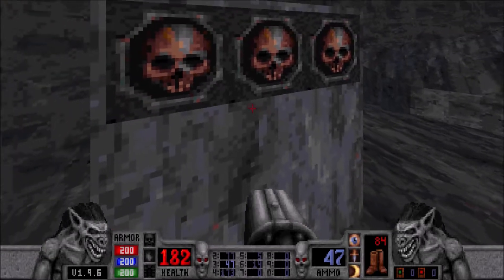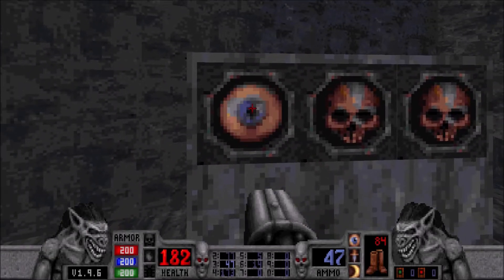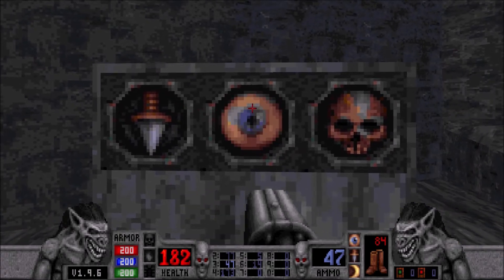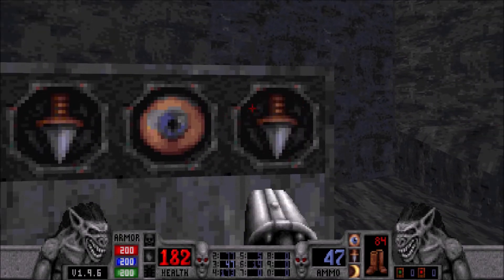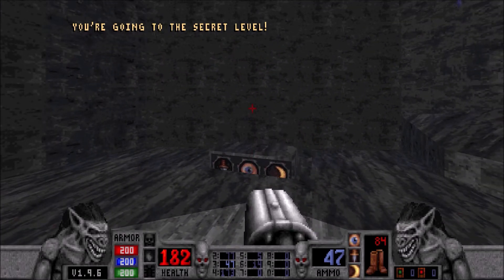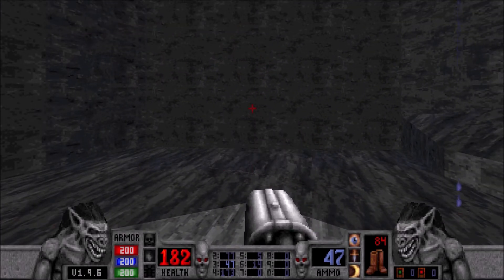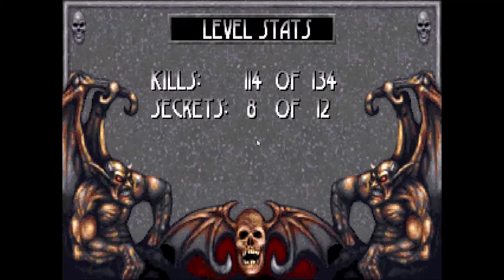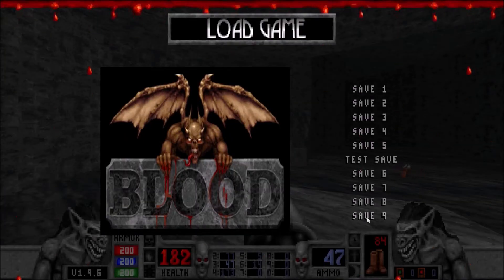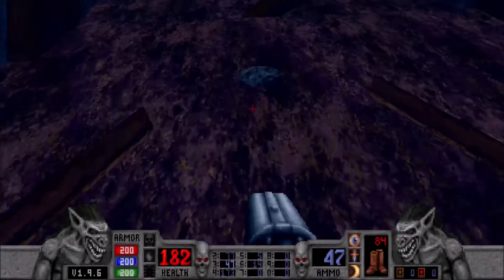Let's try the symbols of the keys in the order that we found them. We found the dagger key first, then we found the eye, then we found the moon. That is the correct combination. You're going to the secret level, it says. That is a nice place to go, but we're not going there. Now we know the combination.